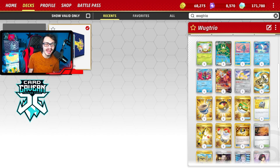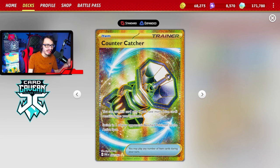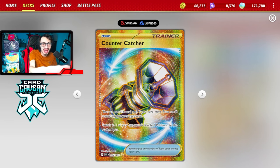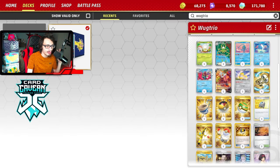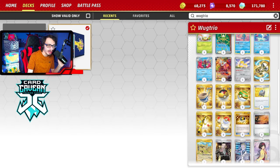And there you have it folks — that is the Wugtrio Mill deck in action, with the addition of Spite Ops and Countercatcher. I think Countercatcher is a fantastic card to play in this deck. As you saw, it was helping us a lot — just trap something in the active for a couple turns while you spam Wugtrio's attack. Pretty sick. I think Spite Ops complements Wugtrio nicely. You can attack with it, obviously, which is kind of cool. Wugtrio is just a very fun card to play with that Undersea Tunnel attack, milling your opponent and making it very hard for them to play the game.